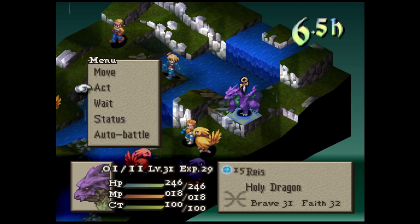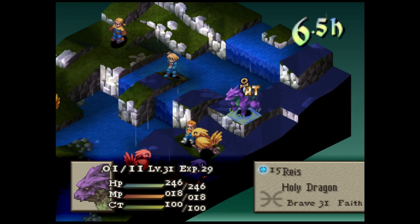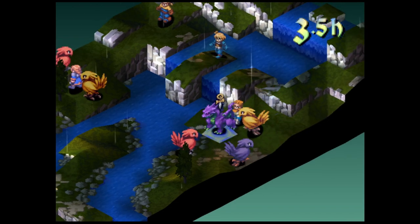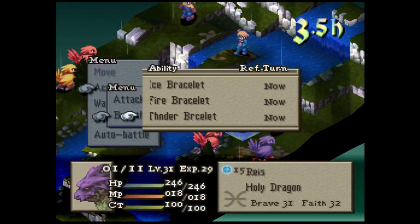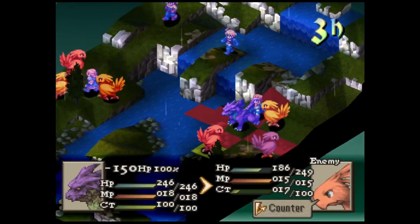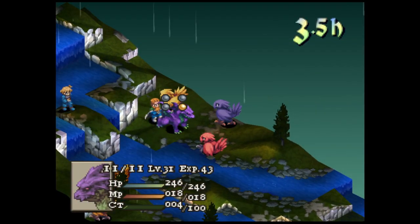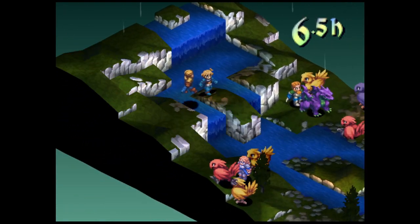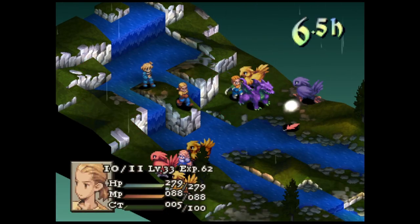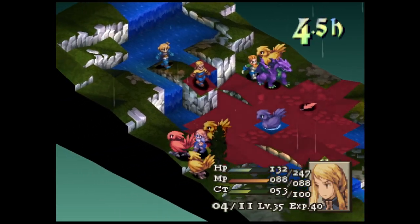Counter-attacks help if they hit. Okay, so: ice bracelet, fire bracelet, thunder bracelet — ice breath, fire breath, thunder breath. I don't know why it's called bracelet and not breath, it just is. 86, 86 — don't fail me, beautiful. We've seen what the black chocobos are capable of with that ball thing.